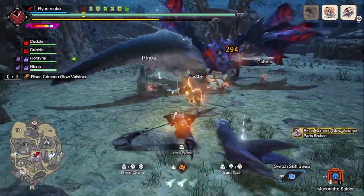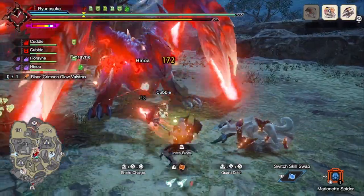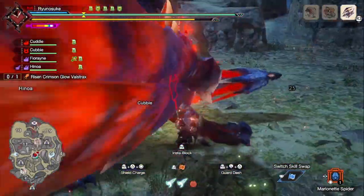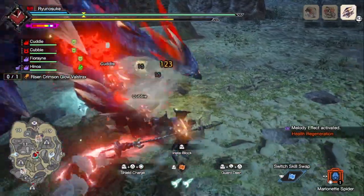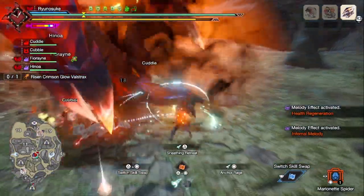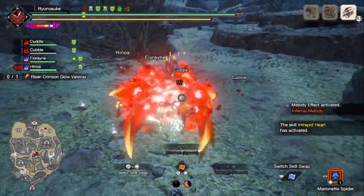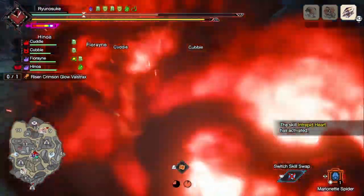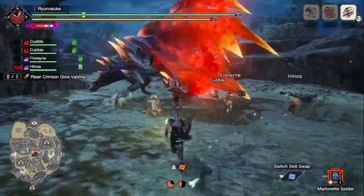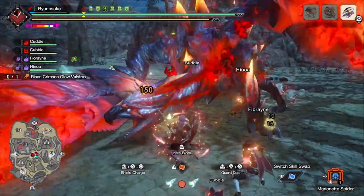There we go — tail's cut! It's pretty easy to cut his tail. Oh, there's a water element — I'm sure I can get one paralysis proc from my dogs and cats. It takes so long though. There was a stone in the way. I need to actually hit spots that matter.